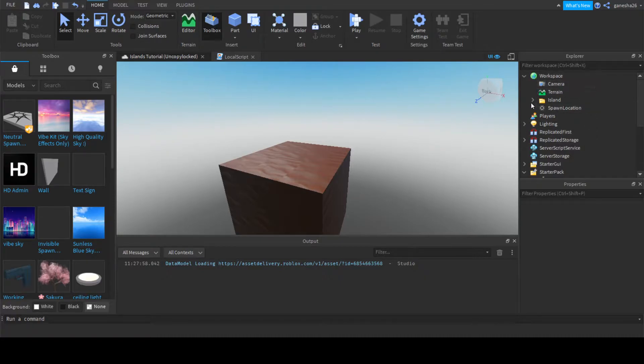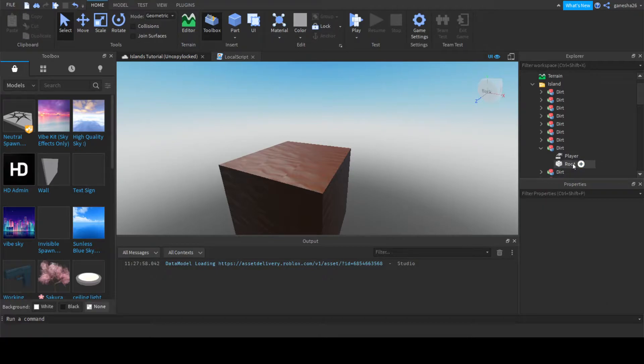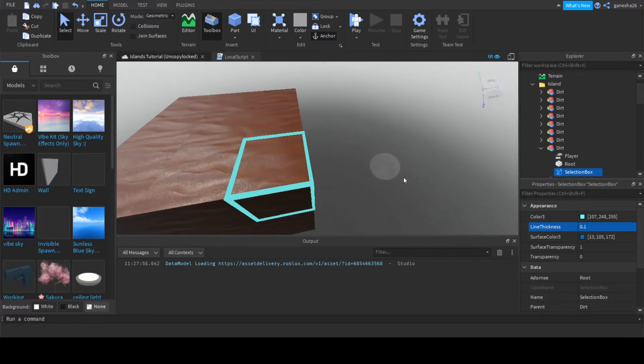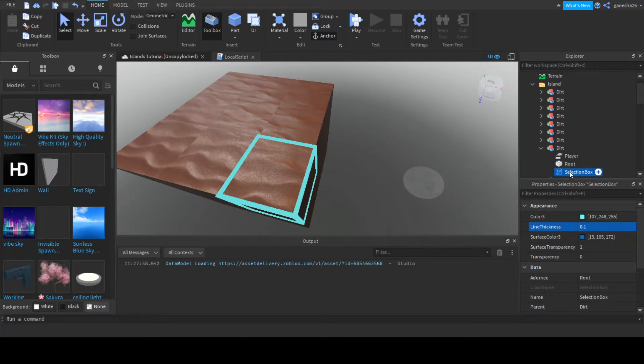Let's do it on this dirt piece. Let's add a SelectionBox, and set its Adornee to the root — I don't know if I'm saying that correctly, but that's just how I say it. Let's just make this a little bit more colorful because it just makes it look better. I'd say that's pretty good — yeah, I like cyan. And I'm just going to change the line thickness to 0.01, and that actually looks pretty cool. Now that we have that SelectionBox, I'm just going to name it block break selection.